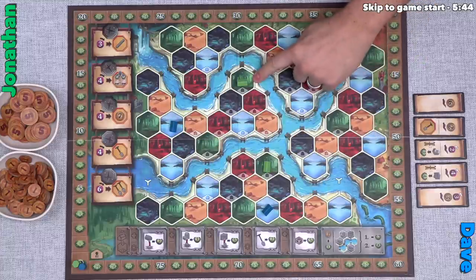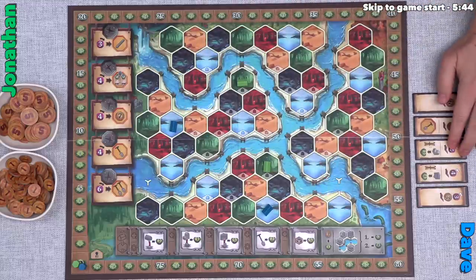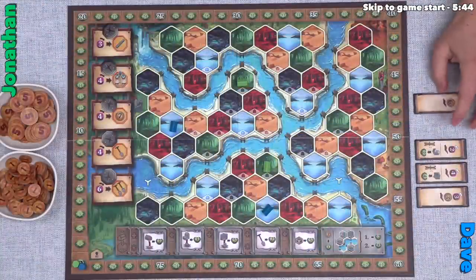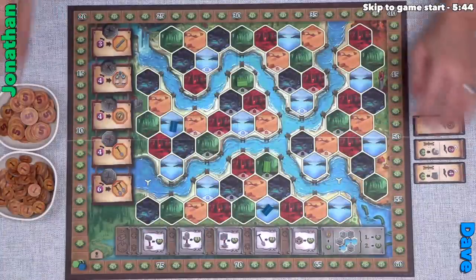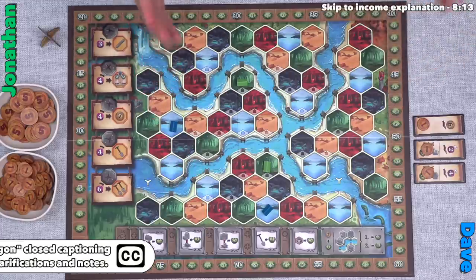We fast-forwarded through placement. I'm here and here; Dave is there and there. Now in reverse player order — Dave going first — we each take a bonus tile. These give nice income bonuses. Dave considers the options: scrolls give end-of-turn bonuses, the other choices are money or money-and-power. Since a shovel is worth six money, Dave takes the money-and-shovel tile. I then take my tile. All unchosen tiles get one money placed on top, so whoever takes them later also gets that money.